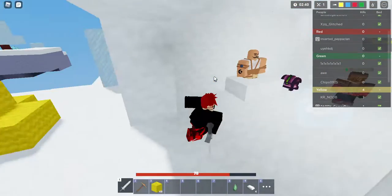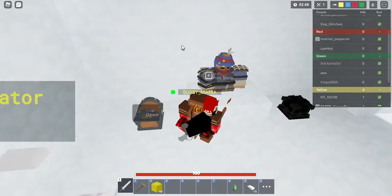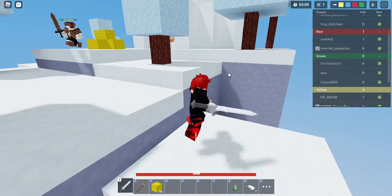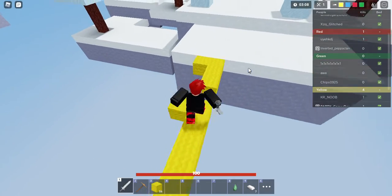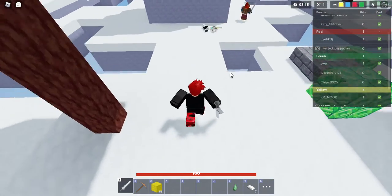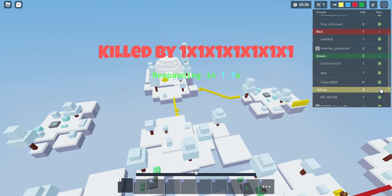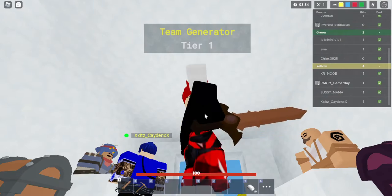We'll go to the diamond generator. We already have tier one! We got blocks and everything we need — I got my iron sword. My teammate died and since she has low health I could kill... wait, what was that? I think they got an enchanted chest and now I lost my iron sword. I have a wooden sword again.